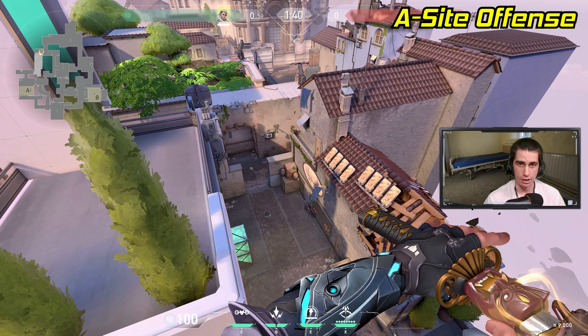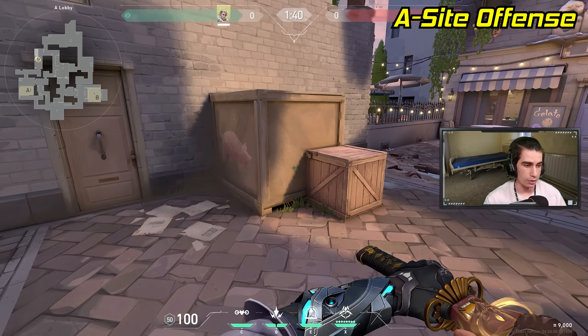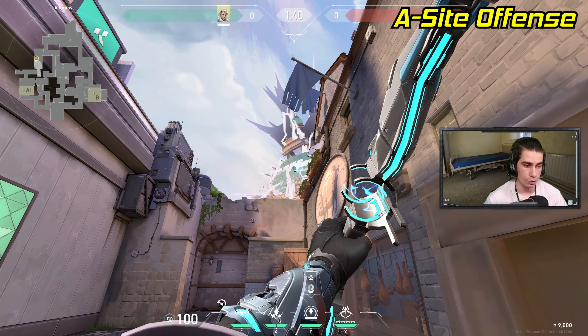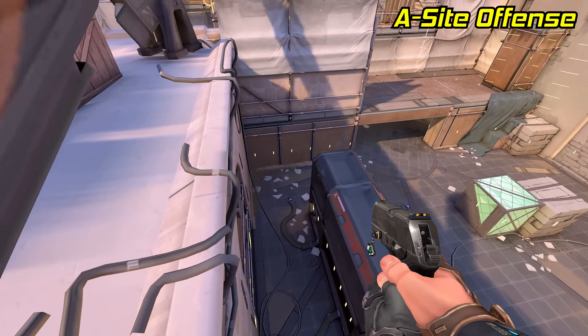Now let's move on to some attacker lineups. We're going to start with a basic attack arrow for A site. All you have to do is stand right in the corner of these two boxes in A main, line up the top of your charge bar alongside this planter in the wall and do a one charge arrow. This arrow will land right above generator on A site and reveal most of site.